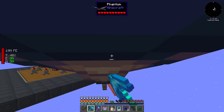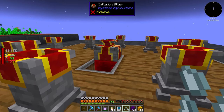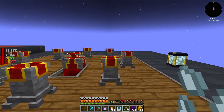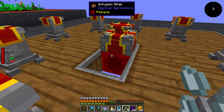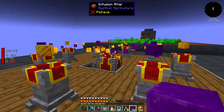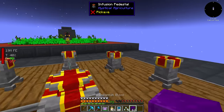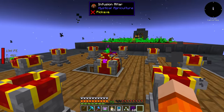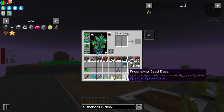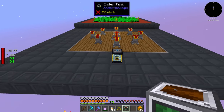We have to craft the seeds using the infusion altar — first time using this thing. Give it a redstone signal, place a seed base in the middle, then four Aldomodium blocks and it starts. There's the first Aldomodium seed. We can craft the Unobtanium seed as well, though unfortunately we can only get one of those. We got the first two starting seeds — this should be a pretty simple setup.